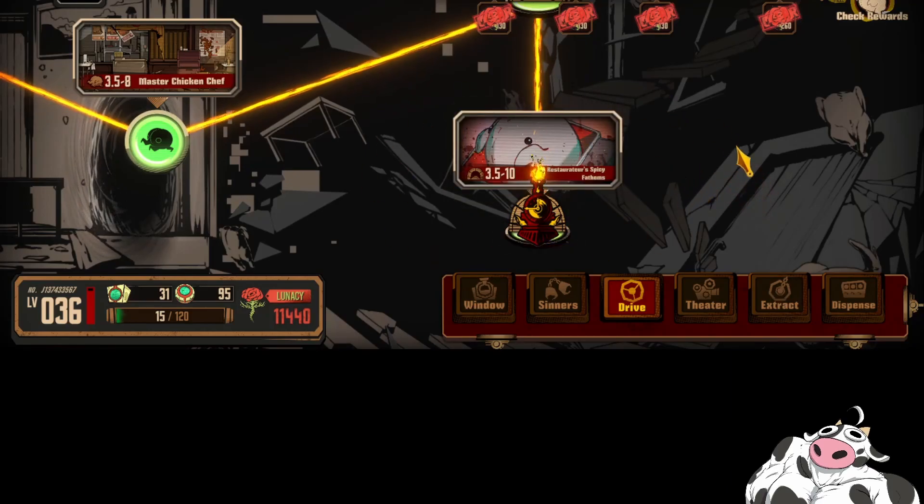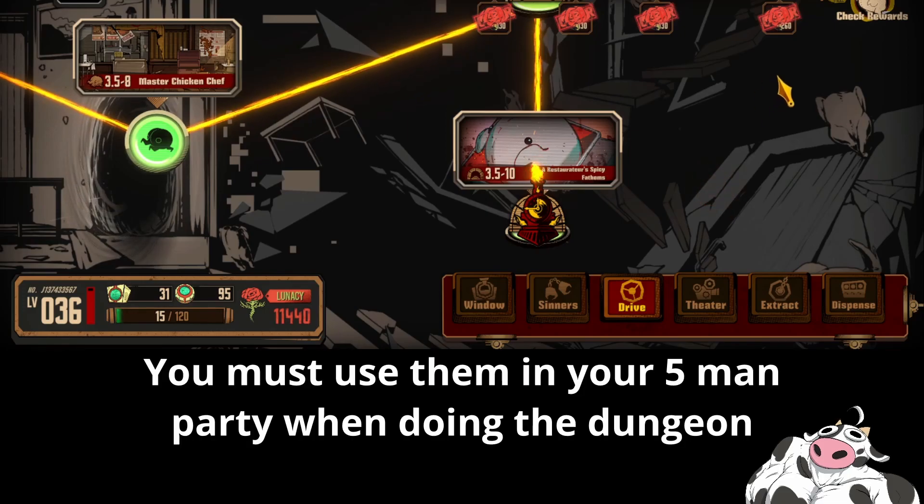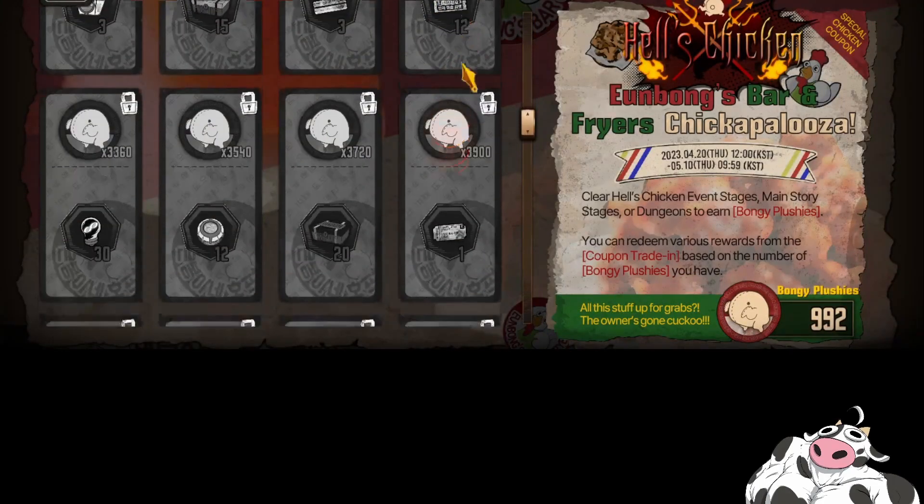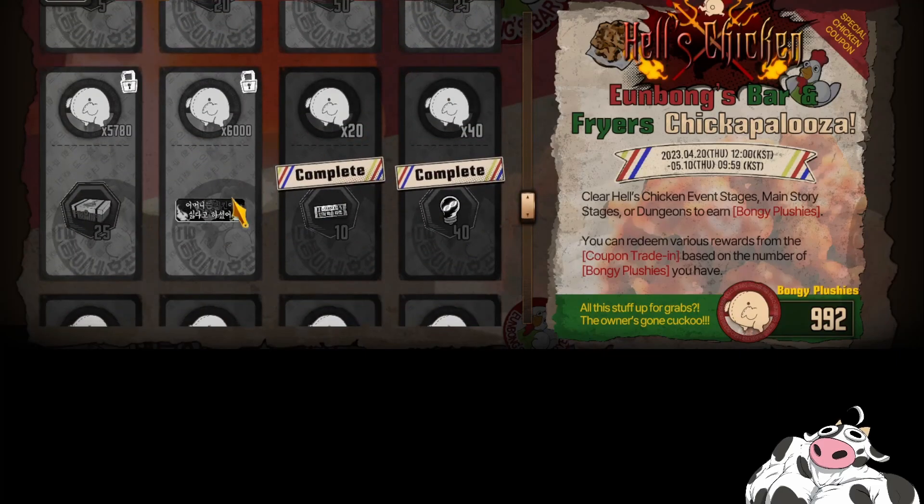For farming, you will always do the hard dungeon, and you'll want to bring the chef units. In the dungeon, you have to set up a team of five, and those five members must include Chef Gregor and Chef Yoshi, and any of the Chef Eagles you've acquired at this point. Each one will add a bunch of rewards with the Bongi plushies you're supposed to get, and the Bongi plushies will cap out at 6k. 6k will give you a banner.